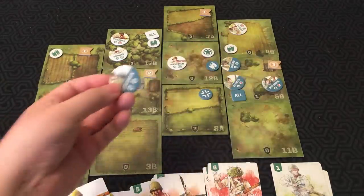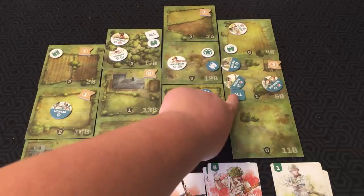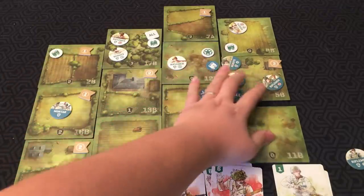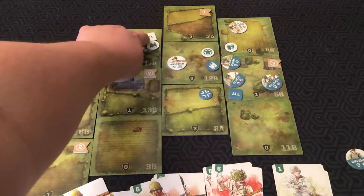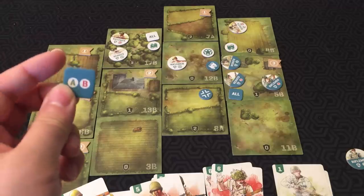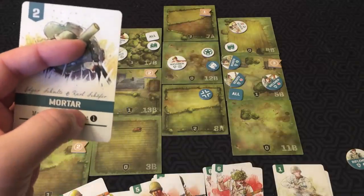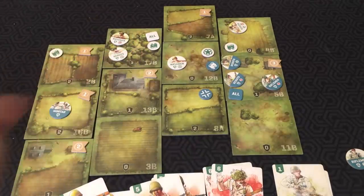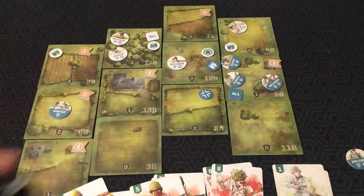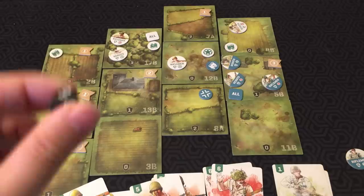If Rifleman A was wiped off the board and you later played a Rifleman A card back onto the field, it spawns wherever the spawn marker tells you. In this scenario, all units respawn on a specific tile for the German side and on a specific tile for the U.S. units. Depending on the map, sometimes A and B units might spawn on different tiles. There's also a blast action the mortar can do — if you have a target token on a tile and use blast, you get to roll against every single enemy on that tile, including your own counters, rolling a separate dice attack against each.